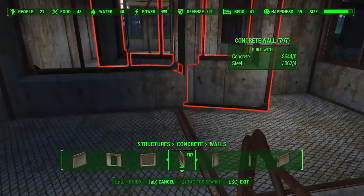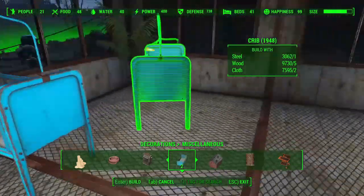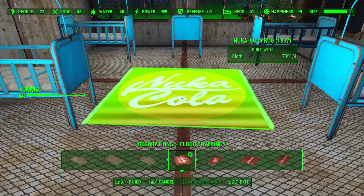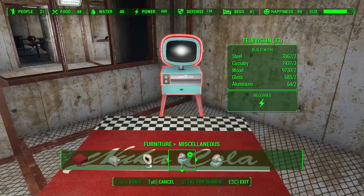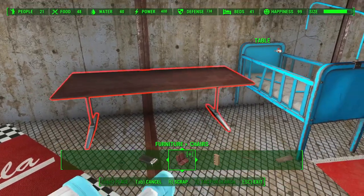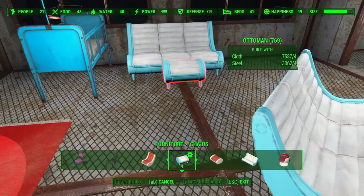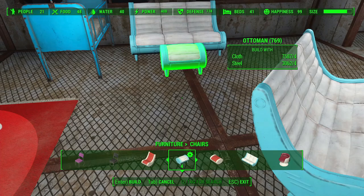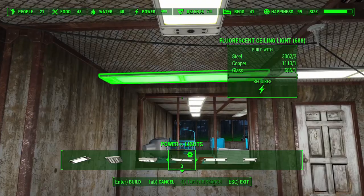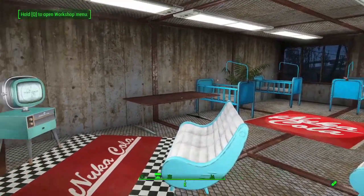Next up we're going to move our nursery, which is rather large and unnecessarily so. We're going to put it down here in the extra space we cleared up from the cafe. Adding in a little bit of floor covering for the kiddos to play in, a television set for when the nursery attendant needs a little break, even a changing table — that's right, we thought of everything. Add in a door, some lighting, and some plants for decoration, and now we've got a much nicer place for our children to hang out.